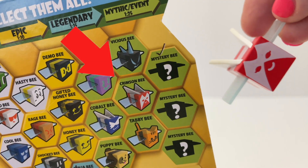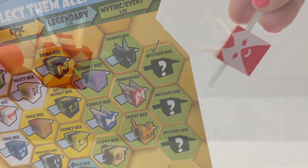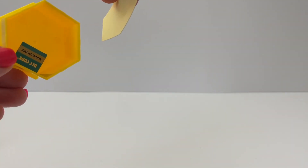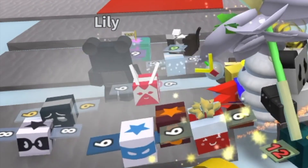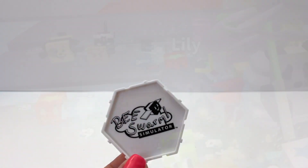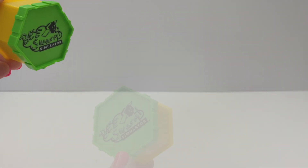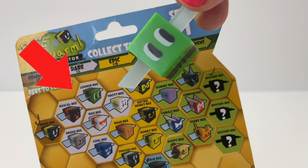We got the Crimson Bee, and it's a special event bee. Wow, this one is so nice. And I found a DLC code in this hive. Next one is a white box — we got the Basic Bee again, so that's a double. Let's open the green one — we got a rare Looker Bee!